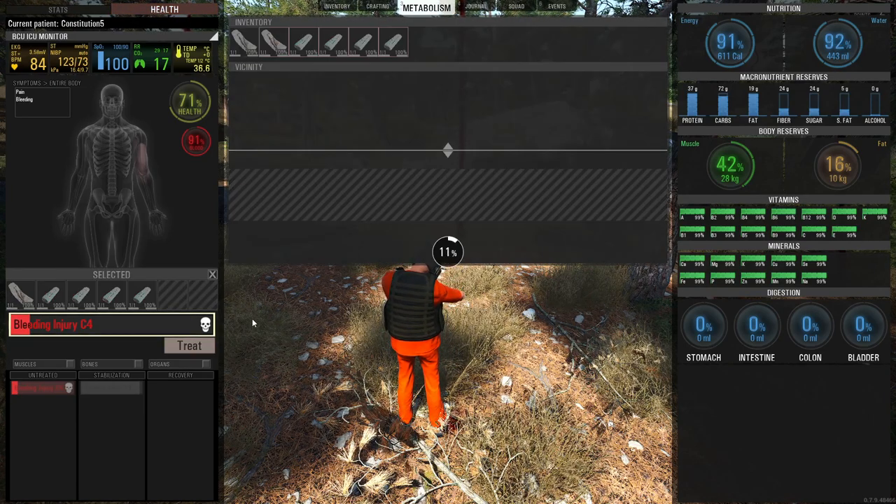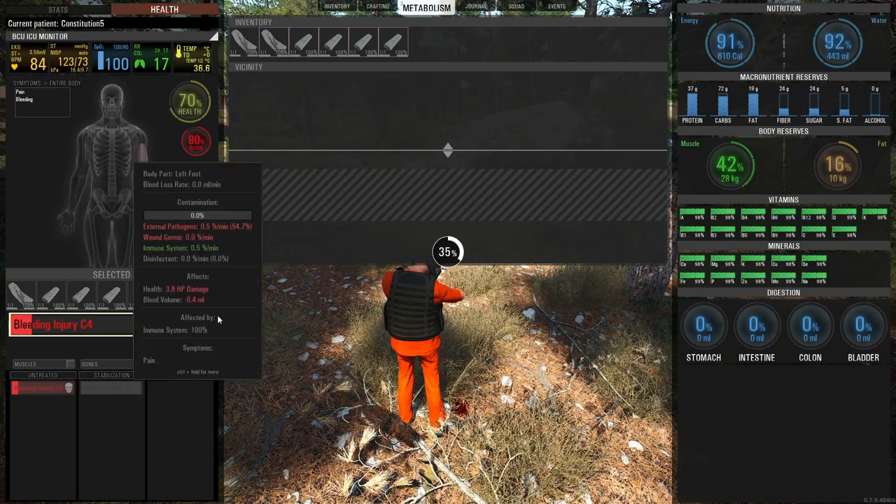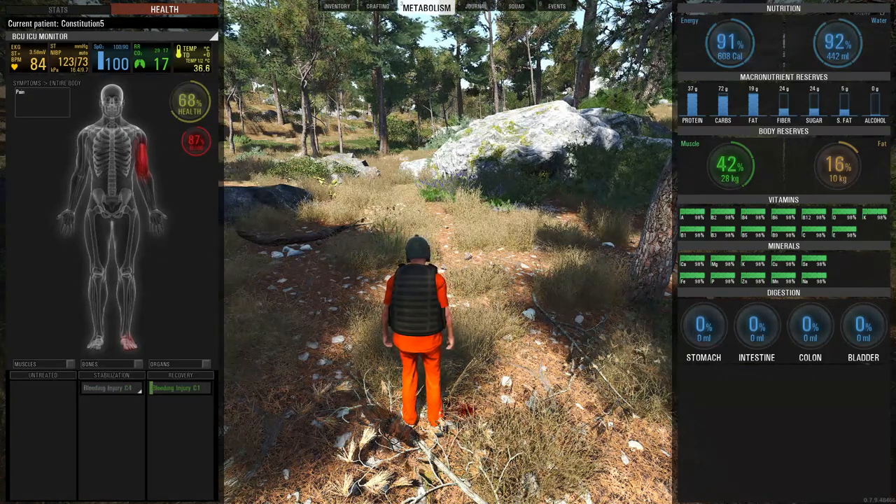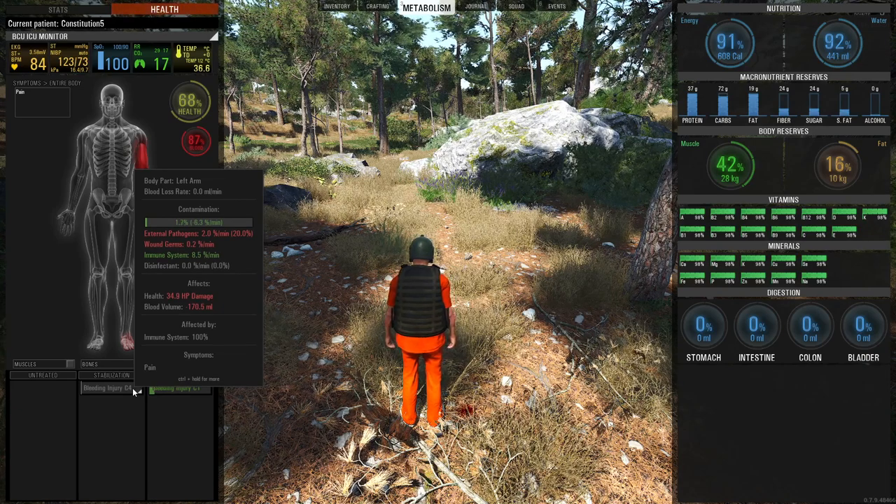That's all I did with contamination and infections. We can get contaminated by getting hit by zombies, using dirty rags, or having dirty clothes. We can fight off contamination with our immune system and boost it with vitamins. We can also disinfect wounds with alcohol. If we do get infected, we can use antibiotics to fight off the infection, plus vitamins to boost the immune system — and that is how we fight off infections and contamination.